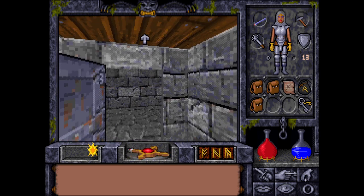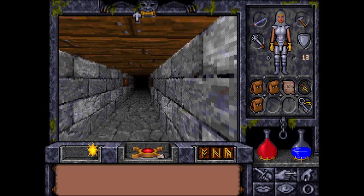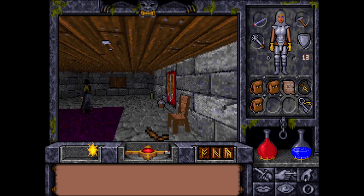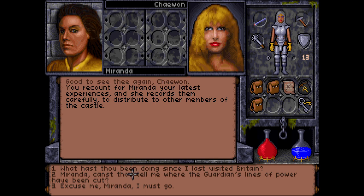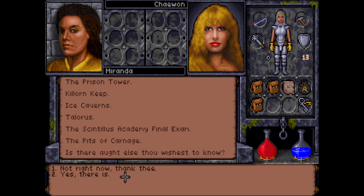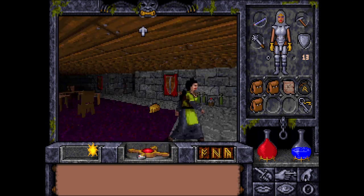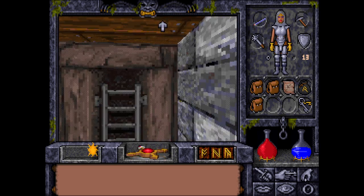That was a long video. Let's talk to Miranda quickly about the lines of power. One, two, three, four, five, six — okay, two more worlds remain.